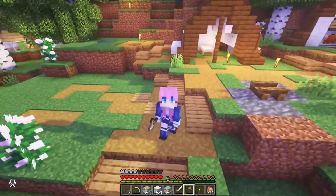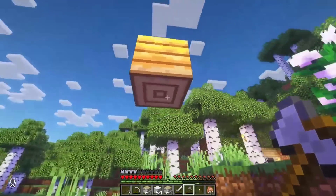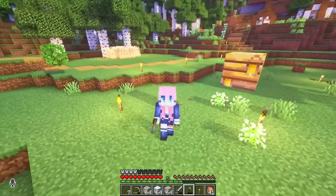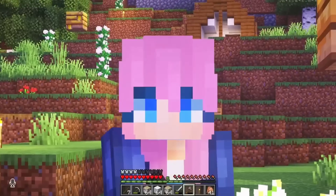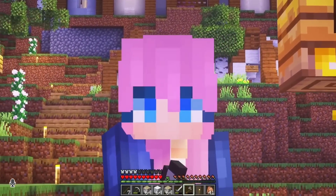We have this huge cleared area ready for building. The only problem is the couple of floating bee nests, which I am not equipped to deal with. I'm starting to realize that a lot of my problems would be solved by a silk touch enchantment.